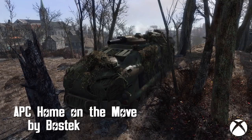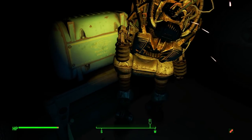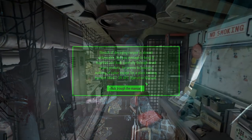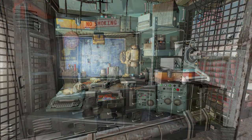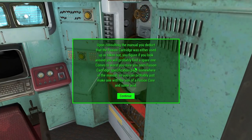APC Home on the Move by Bostek. Another fantastic APC mod, this one features a slightly more roomy APC for the vault dweller with a family. Initially located southwest of Concord, the APC requires fuel to move and has 8 locations to travel to. Inside, you'll find a fantastically designed interior with beds, building benches, containers, water, and manual saving through a typewriter. Also, when you first go inside of the APC, there's a little mini-tutorial on how to use everything, which is pretty seamless, easy to follow, and just pretty cool as well.